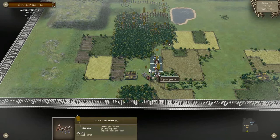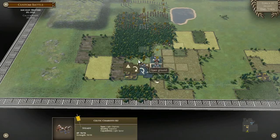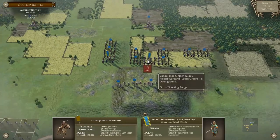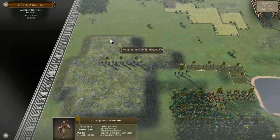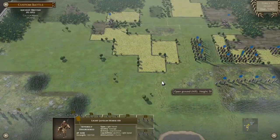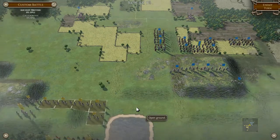I reckon we can slip that way. Next turn — it just seems a mirror match really, who can get the better terrain. I'll line myself here. I don't think the chariots can go up a difficult slope. Next turn.